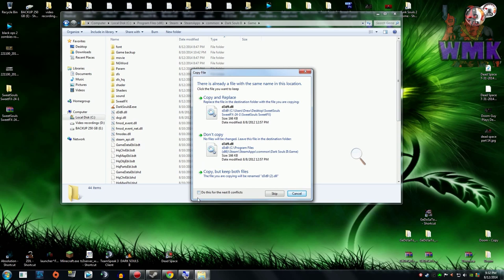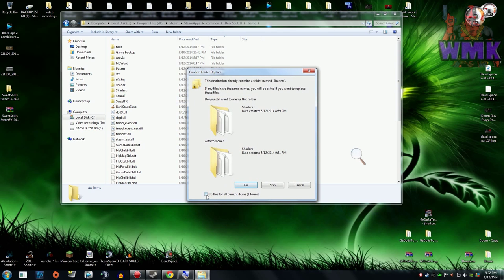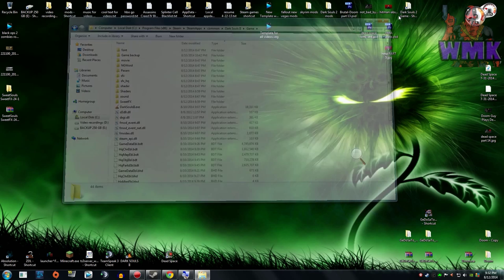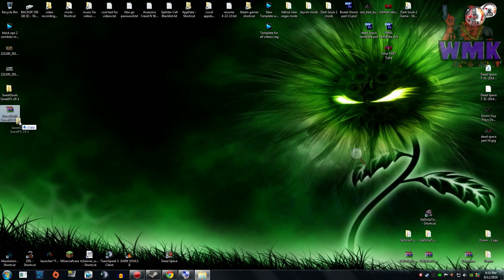This is where you will paste it — just paste it right here like this. As you see, when I go to paste it, it's gonna ask me if I already have this here and do I want to overwrite it again. Sure. It'll ask about the shaders and all that, and there we go — that is it. Now I'm going to show you some gameplay footage of it up and going so you can see how it looks.